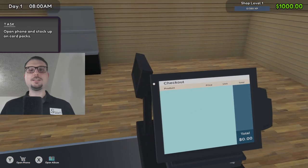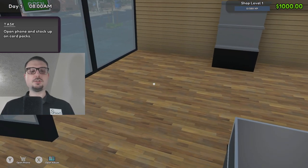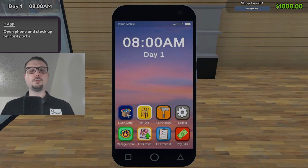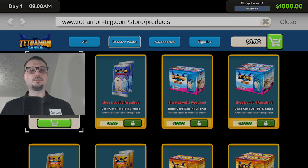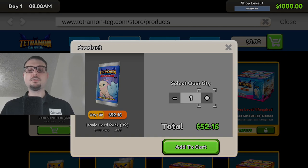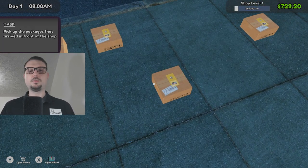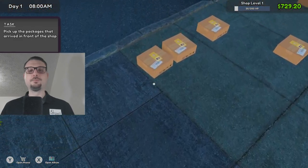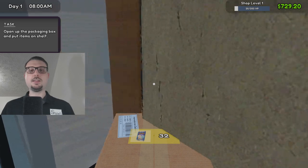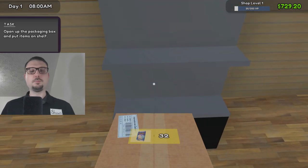I think we're frozen at 8 until we open up. Open phone. Let's go ahead and stock the shelves. This is the only one we can buy at the moment — 32-card packs. We have $1,000, that's a fairly decent amount to start out with. Let's go with five basic 32 packs. I just pick them up like that, and we're just going to open the box and put it on the shelf.